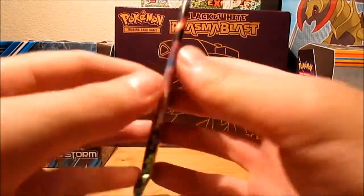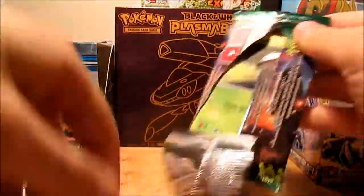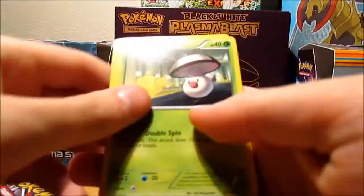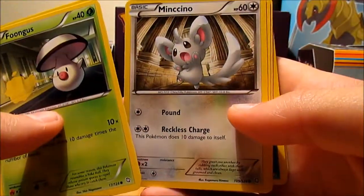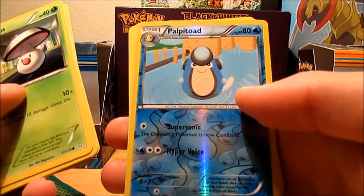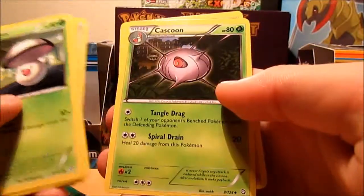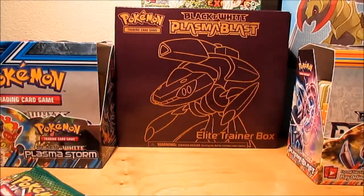Start off with Dragons Exalted. Let's get rid of this code card. I got a Fungus, a Dyno, a Mincino, a Bidoof, a Roggenrola, a Reverse Holo Palpitoad, a Driftblim, Rare, a Bouffalant, a Cascoon, and a Throh. So no Holos there, except for the Reverse Holo which is not significant because you get one in every pack.